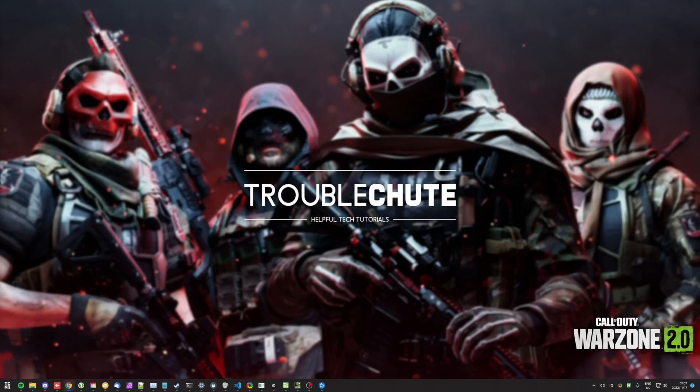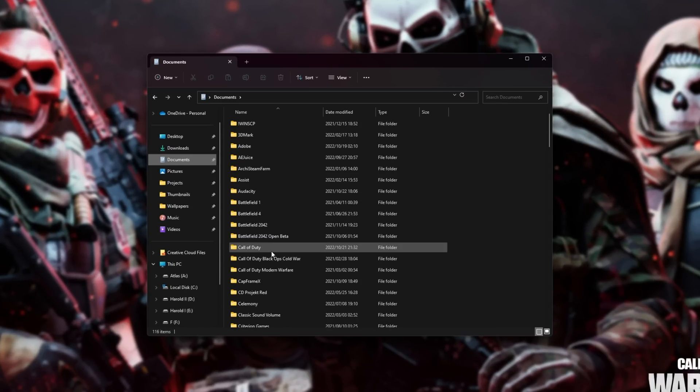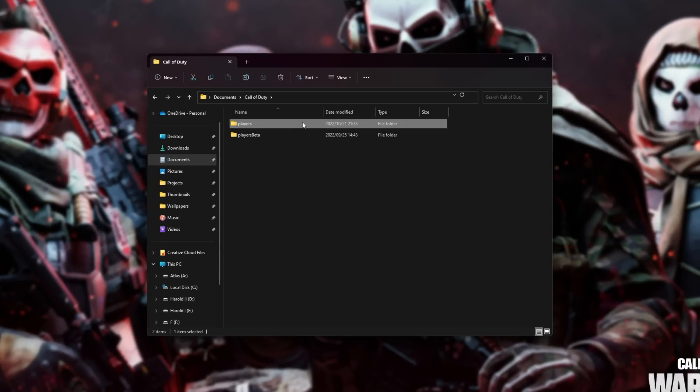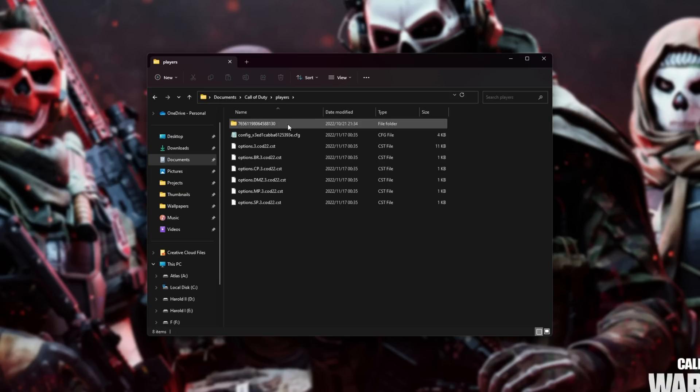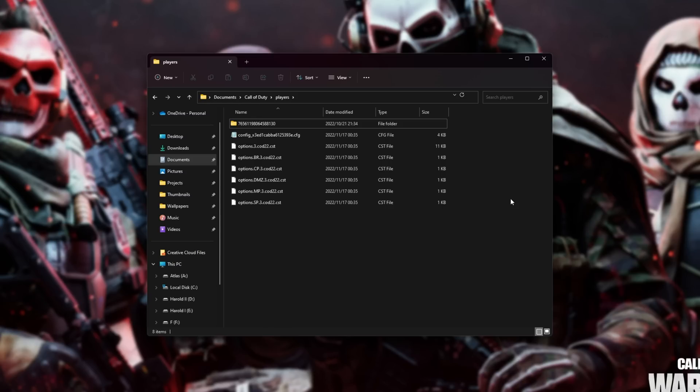If you'd like to reset your game's settings — if you think one of the settings you changed is causing it to be unhappy — it's very simple. Open up your Documents folder, locate Call of Duty and open it. Inside, you'll see a Players folder. Open that and you'll see different folders with different account IDs, Steam IDs, and probably Battle.net IDs or usernames too. Select whatever one applies to you, or everything, then hit delete. The next time you fire up your game, you'll be creating all the graphics settings from scratch or at least auto-optimizing for your PC, which should hopefully fix any issues caused by pushing things too high.